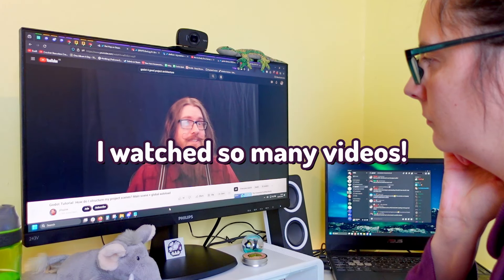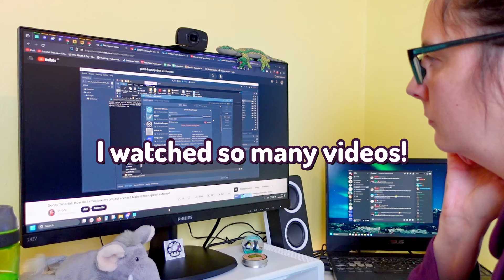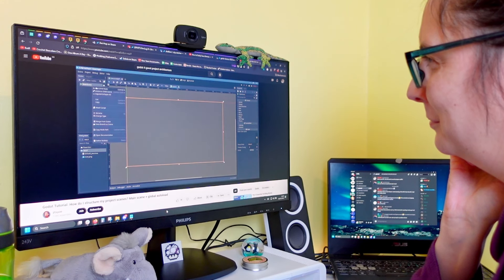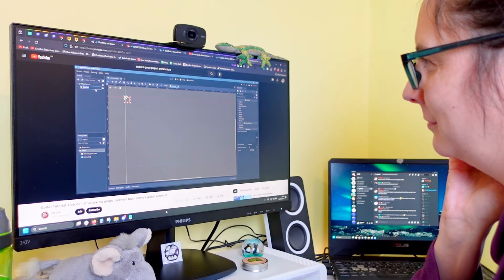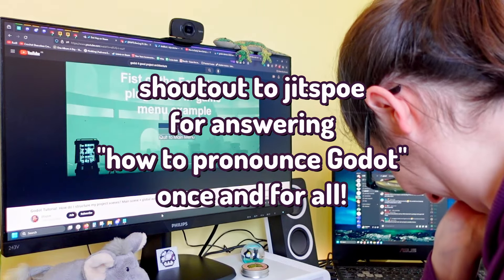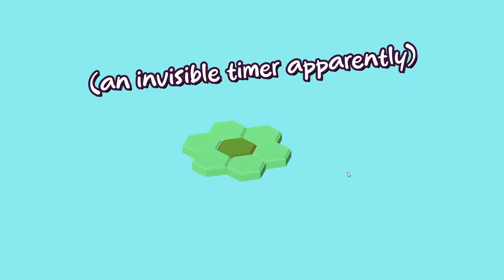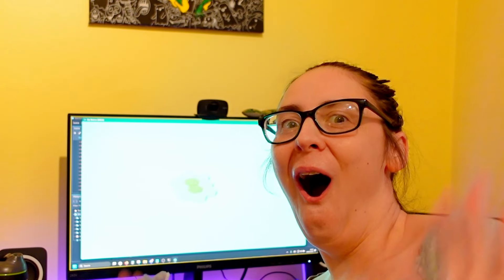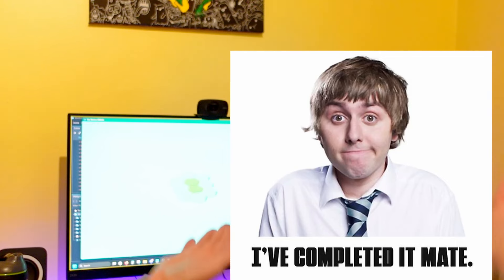My setup went through so many changes in those early days as I got used to what should be its own scene and how to structure the project files, since my usual Unity approach didn't seem to be working great in Godot. Eventually I had tiles becoming available on a timer, available plots to build them in, and the player able to select which one to build. I was feeling pretty accomplished — I mean, that's most of a city builder sorted already, right? At this point I realized that actually being able to move the camera around just might be a useful game feature.